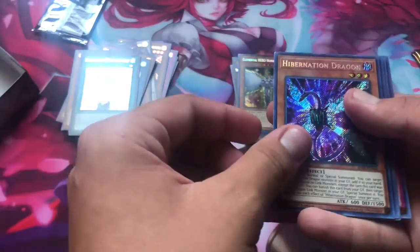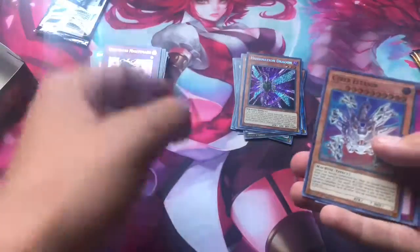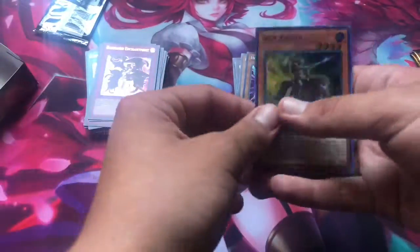We already showed the Secret Rare. Hibernation Dragon — not bad. Undying Nightmare — the Secret Rare of that was pretty pricey too, like $9, about as pricey as a Solemn Strike. Cyber... I'm not going to try pronouncing that. Dark Lord Enchantment. Iron Knight — okay, that's pretty good, and we still have a lot more packs.